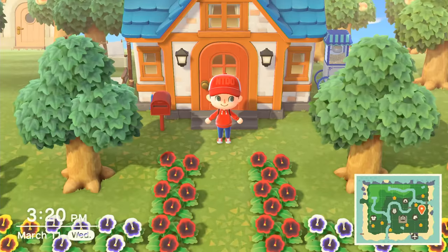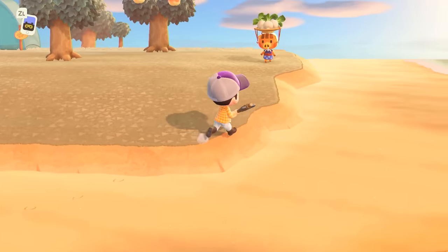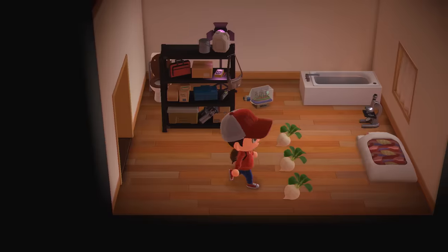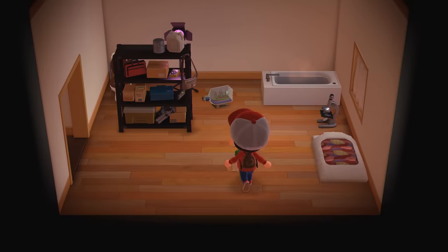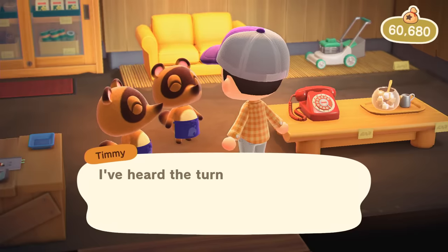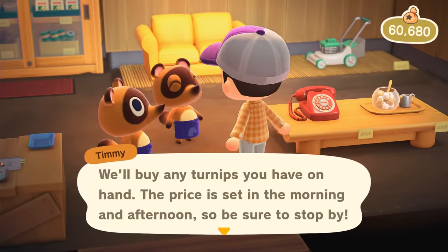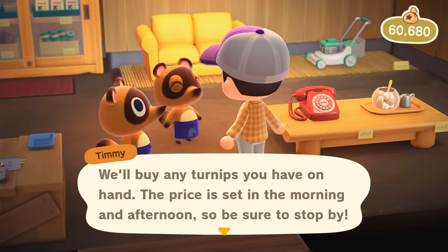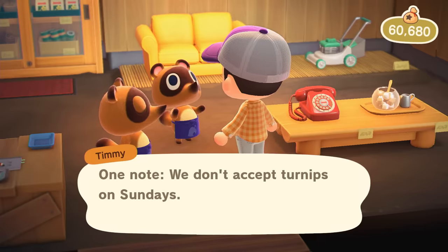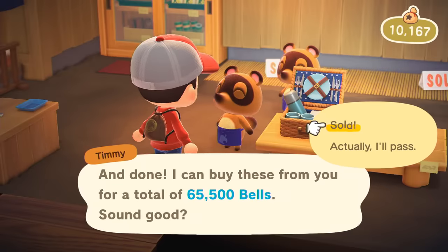The Stalk Market — spelled S-T-A-L-K — is Animal Crossing's stock market. Every Sunday, Daisy Mae will come to your island and sell you turnips for a fluctuating price, usually somewhere around 100 bells for 10 turnips. The idea is to buy turnips from her and sell them to Timmy and Tommy later in the week for a higher value. The catch is that turnips will rot after a week. Timmy and Tommy change their prices every day when they open and again at noon, so you want to check with them before and after noon every day to monitor the turnip value. If done correctly, you should walk away with a decent profit.